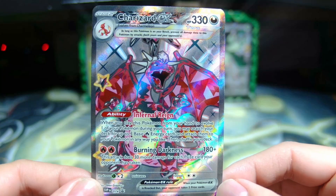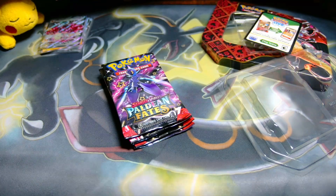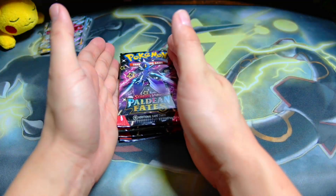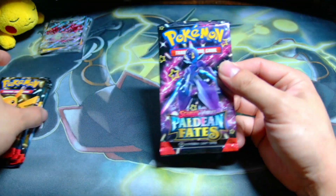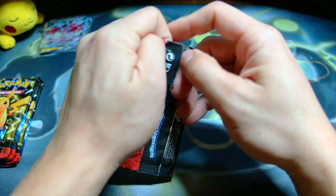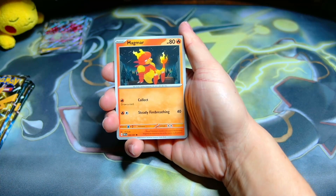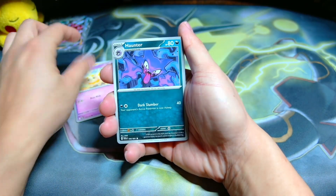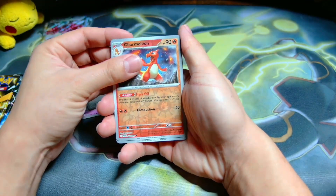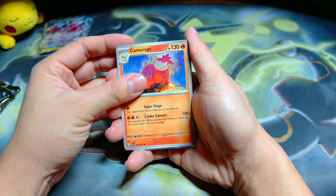Let me give you guys a closer look. Paldean Fates is the hottest set right now and there is just nothing that can compete with it. Let me clear the table — five packs, let's see if we can beat 80%. We'd pretty much have to go five for five, but I wouldn't be surprised. First pack of the Charizard EX tin — which product is gonna give us our first SIR? Fido, Hunter, Mime Jr., Nest, Boss, Woobat, Moonlit Hill, Charmeleon, Reveroom, and a Magmortar.